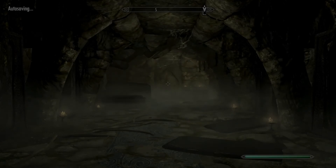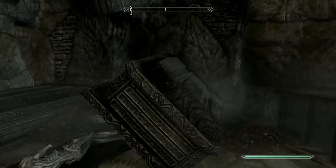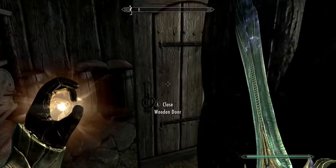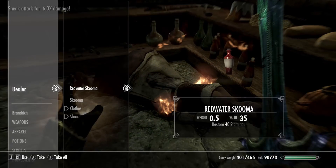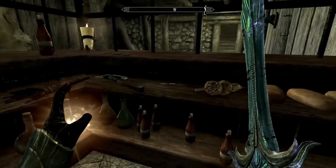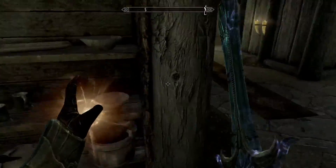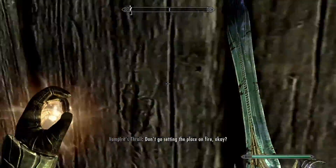Is there anything else in here? Lesser soul gem, no soul. Well, now we've discovered the big dark secret of this place. I totally killed the dealer — now the Redwater skooma, how nifty is that. We'll go ahead and take the gold and a sweet roll for good measure and eat that real quick. Yeah, that was a neat little place. Onward — don't go setting the place on fire. Vampire throw, okay, sounds good.